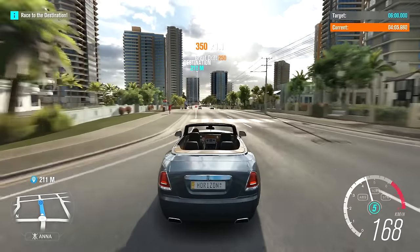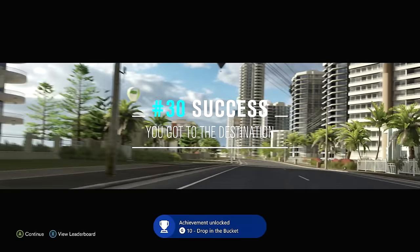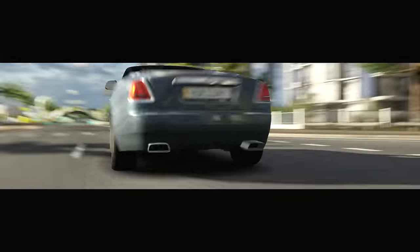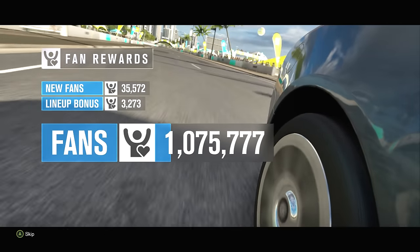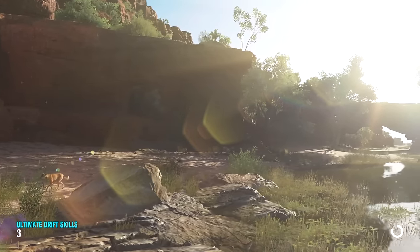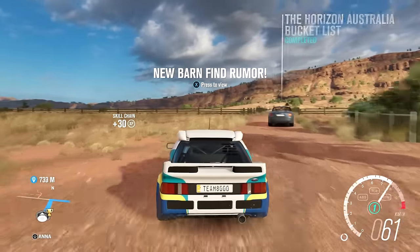We made it there with plenty of time to spare. We got number 30 — barn find done, and bucket list number 30. Five bucket list challenges are done. Getting more money. We're almost level 18. Still got a lot of work to do in order to get to the next festival expansion. Let's go ahead and pick our next event — it's already marked anyway, so let's go hit it up.